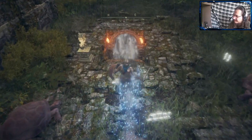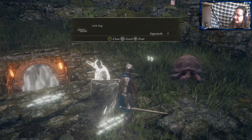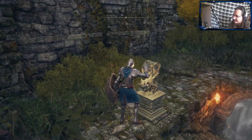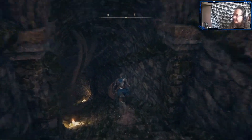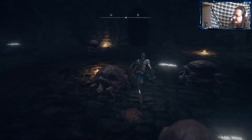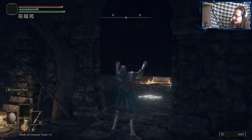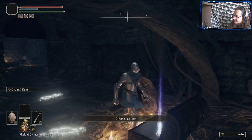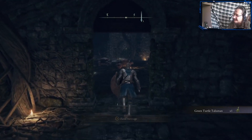You'll know you're in the right place when you see the dogs right here. Stick the key in there, go on down into a nice little tunnel with some turtle friends, then open the door, open the chest, and you get the Green Turtle Talisman.